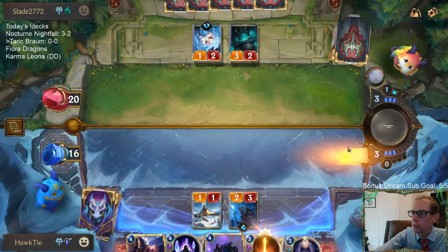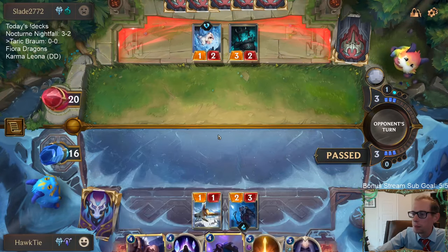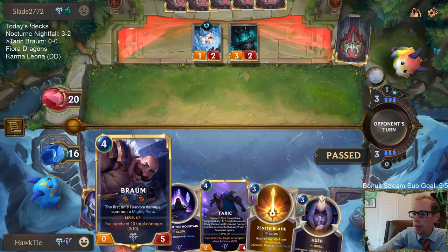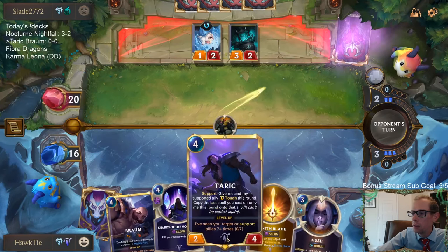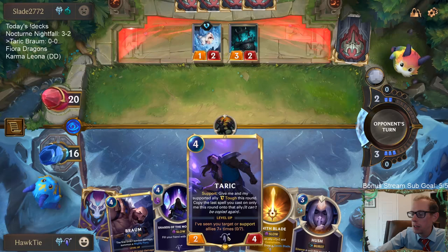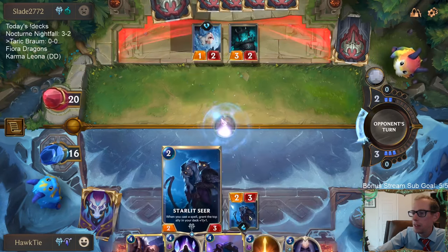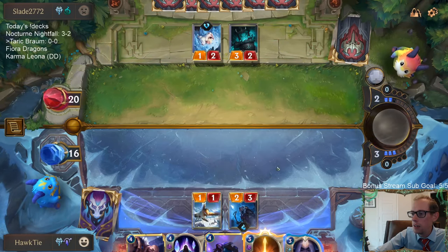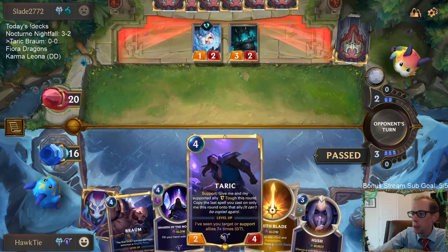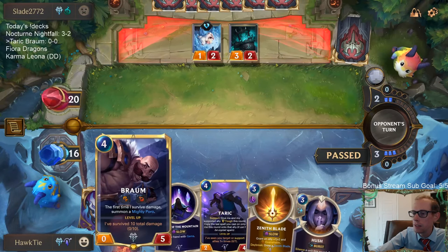Taking four, pass the turn. It's difficult deciding which to play first — Taric or Braum. We have the attack token. I could go Braum with Zenith Blade and have a 1/7 Braum, or go Taric with Zenith Blade and have Taric as a 3/6 Tough attacking. Playing Taric also copies the spell over to Starlet Seer and gives two Starlet Seer abilities. So probably Taric, although a 1/7 Braum sitting back blocking and challenging sounds pretty awesome too.